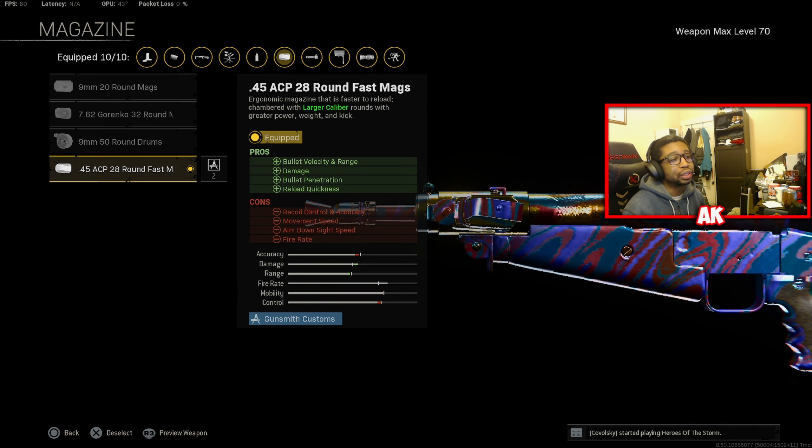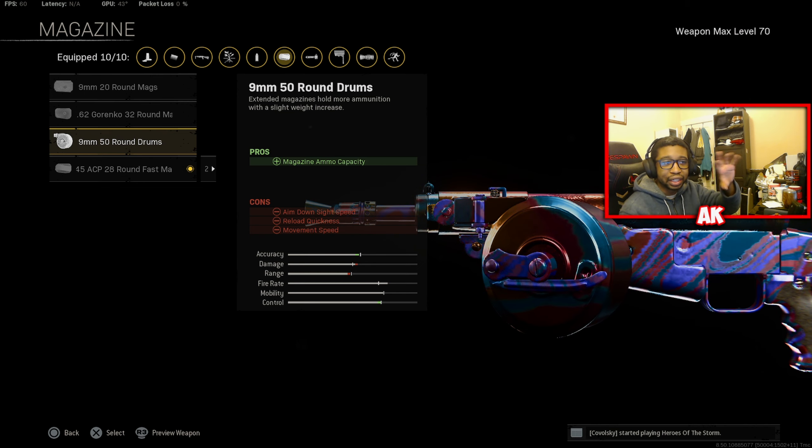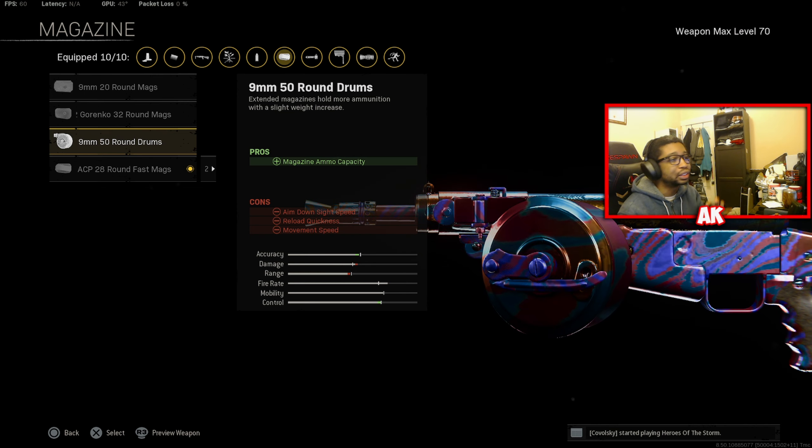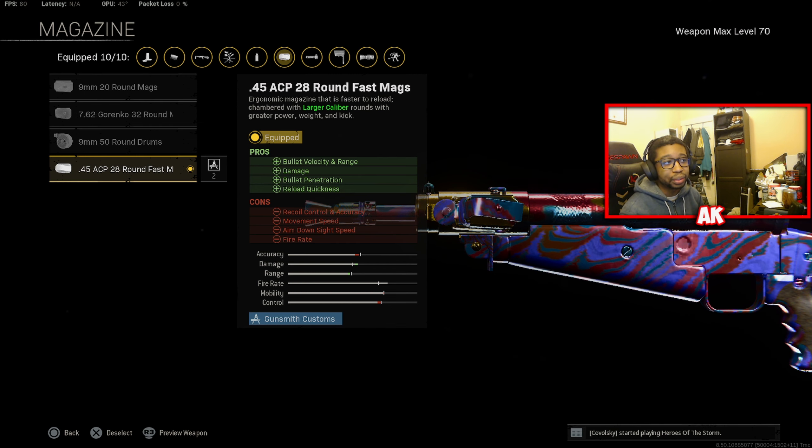The rear grip is going to be Polymer for more flinch resistance and accuracy during sustained fire. For the magazine — this one's pretty important. I really tried the 50-round mag, but not only was the magazine constantly in my face while sprinting, it just wasn't hitting hard enough. A friend was using the 28-round mag and, lo and behold, the 28 is probably the best option you're going to want to go with.